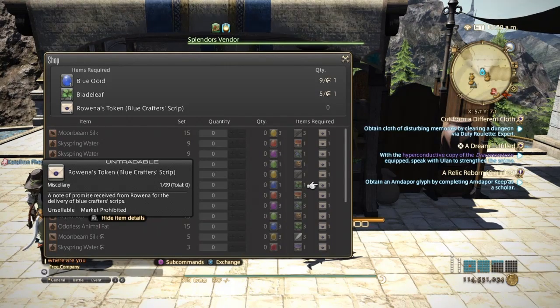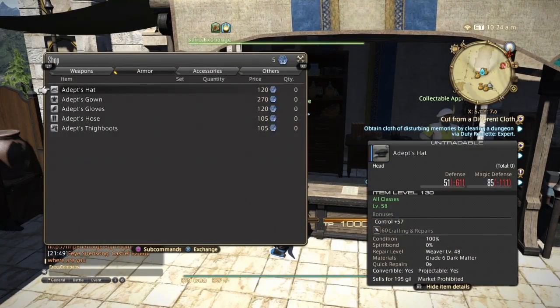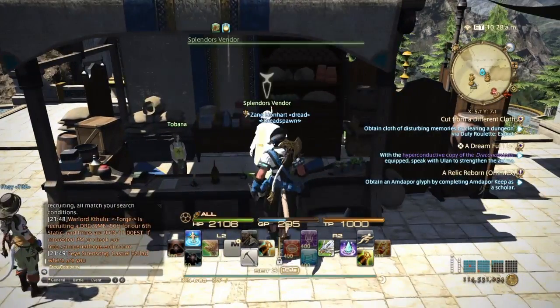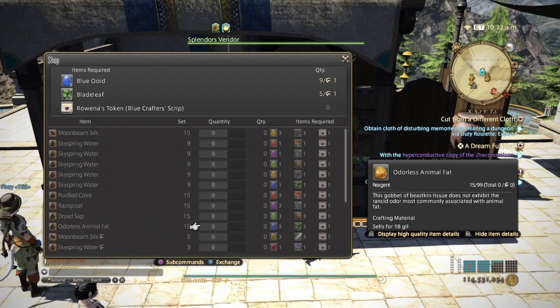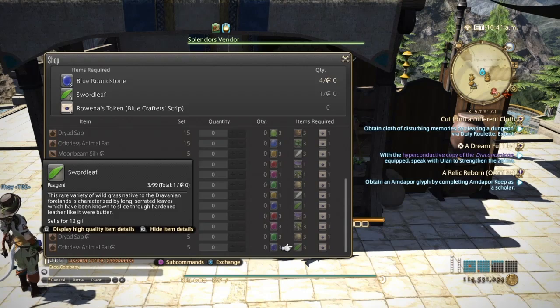You'll need a Warina's token for crafters, which you get from the script exchange under blue crafter scripts. Over at the trade-in window: the blue ouds and three blade leaves will get you a set of 15 normal quality odorless animal fats — it takes five animal fats to make one leather. For high quality, you only get five per trade, and you'll need to trade in three blue round stones and three sword leaves to get those.